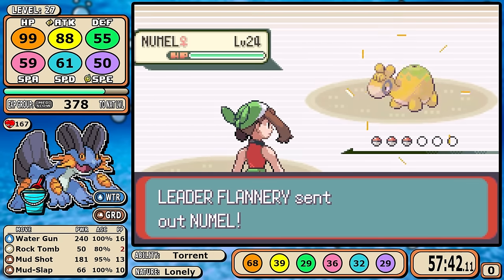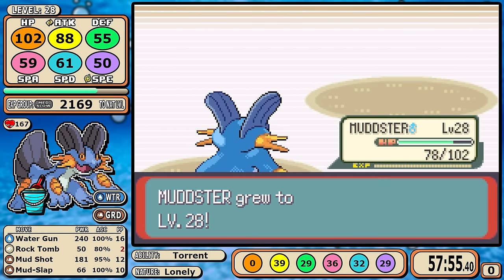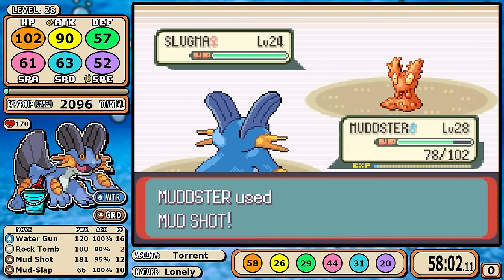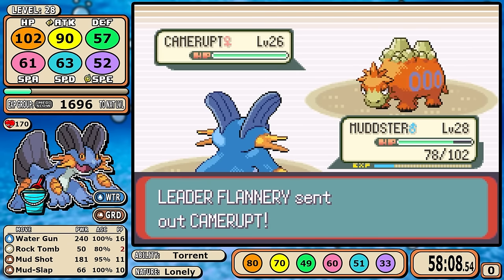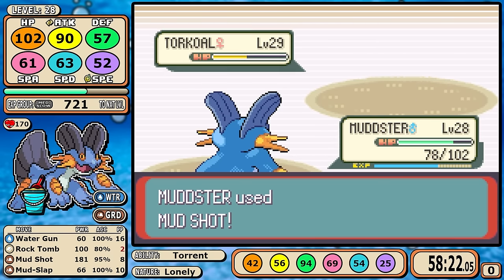Next up on the chopping block is Flannery. Fire types do have a special place in my heart, but let's be real with ourselves — there's no doubt what Swampert's going to do here. Let's just let the footage finish out, get another badge, and move on.